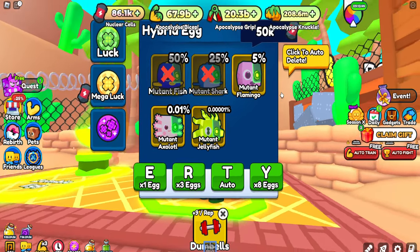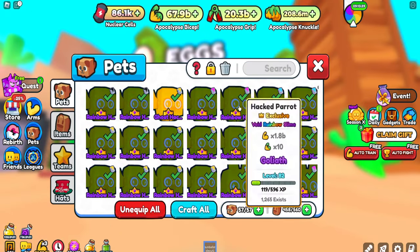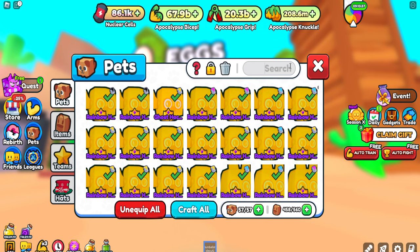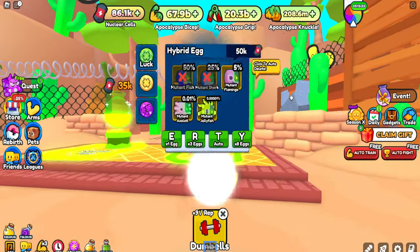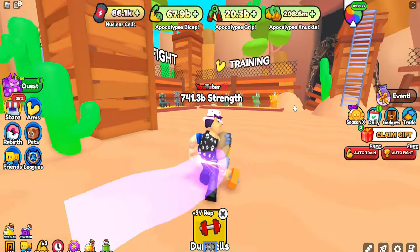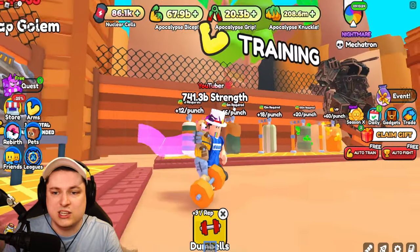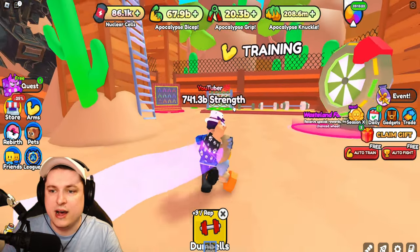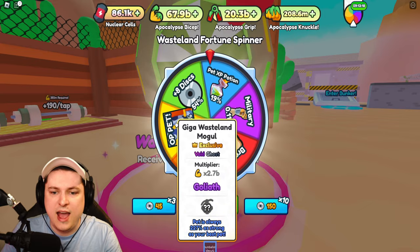I did already accidentally press hatch on this egg. We're checking out the muted flamingo - my best pet is currently the parrot which is times 10, and the flamingos are already times 14, so they're definitely going to be the new staple pet for this event. This boss is not that hard at only 1.6 trillion.